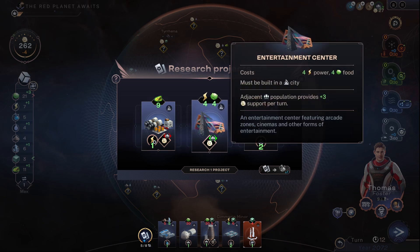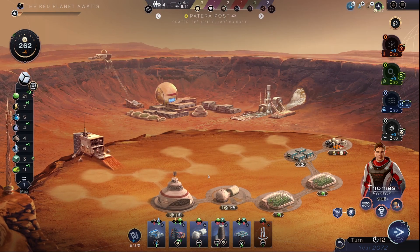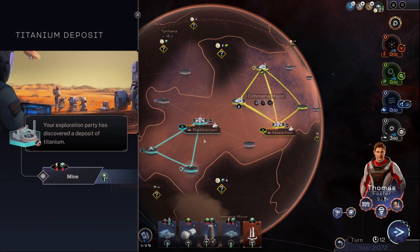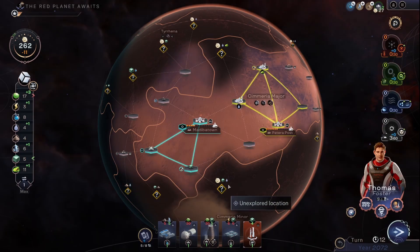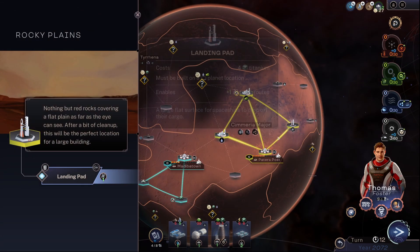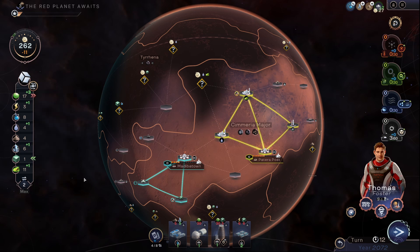The entertainment center could be a good idea. What I want to do is relocate that to there, build the entertainment center over there. We've got a hit coming for the next couple of turns but I don't think that would be much of a problem. Explore the satellite, some more titanium, some more science. And then we need power. Sell more food, more titanium.